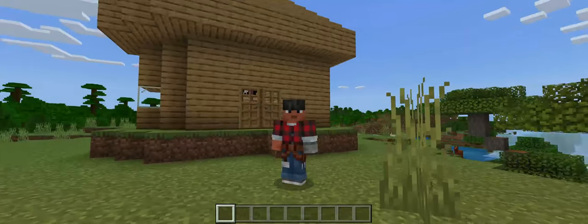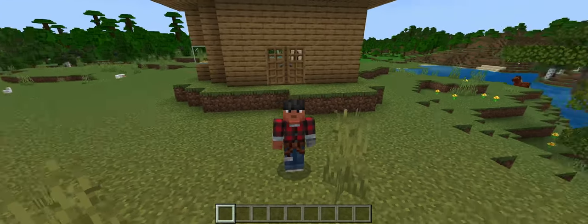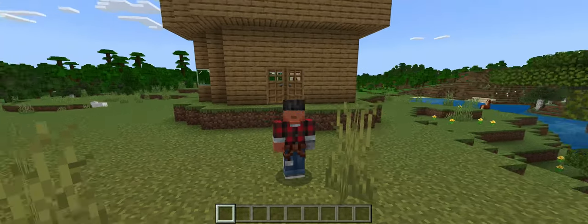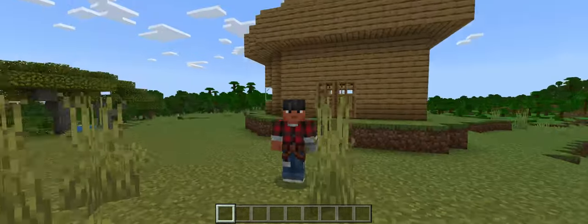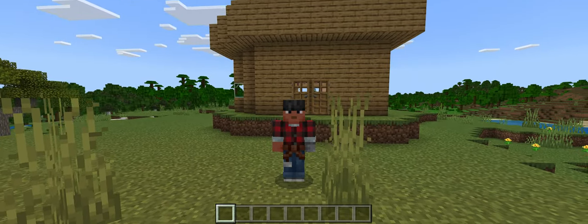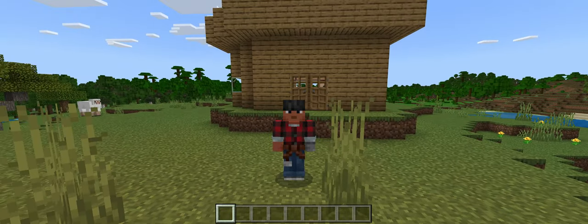Hey guys, welcome back to part two of this basic oak house. We'll be doing the fences, making a garden, stuff like that. We'll also be adding some animals like sheep. I'd just like to shout out my sister for being the best sister in the world and subscribing and liking part one of this series building this wonderful basic house. Yeah, let's get into it.